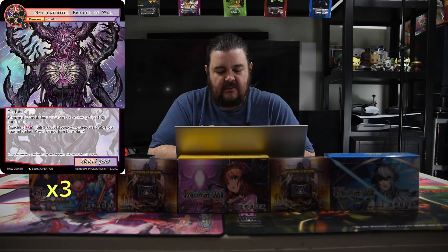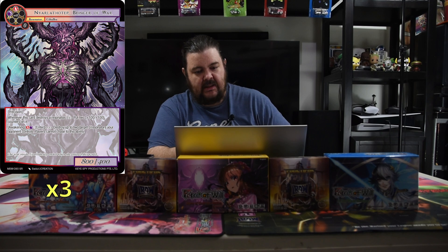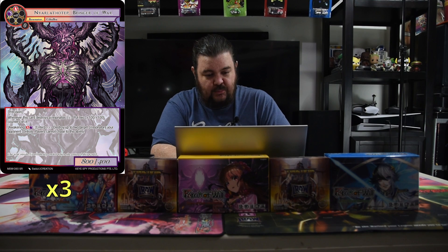We also have the Bringer of War, Nyarlathep. Black and a red, 8-4. Precision — whenever this card destroys a Resonator, put two counters on it. Awakening for a black and a red: destroy up to two J-Resonators your opponent controls; they cannot chase this ability. Two mana — enter with Awakening and Madness, get to kill two dudes and get counters. Pretty simple and straightforward, making him pretty strong.